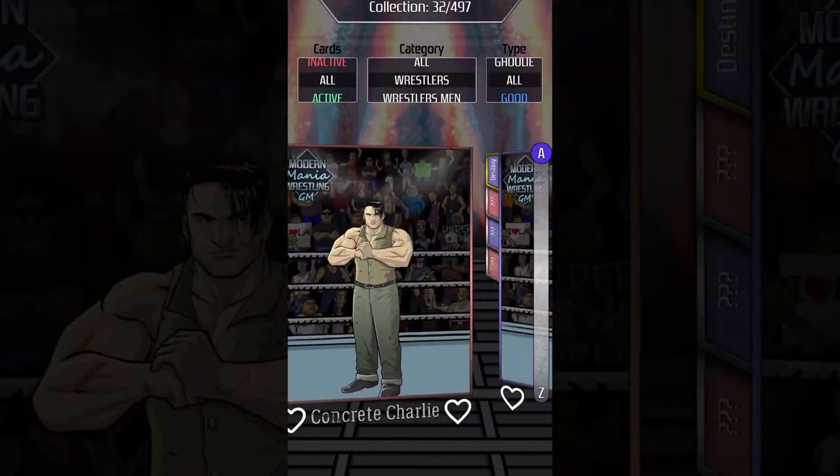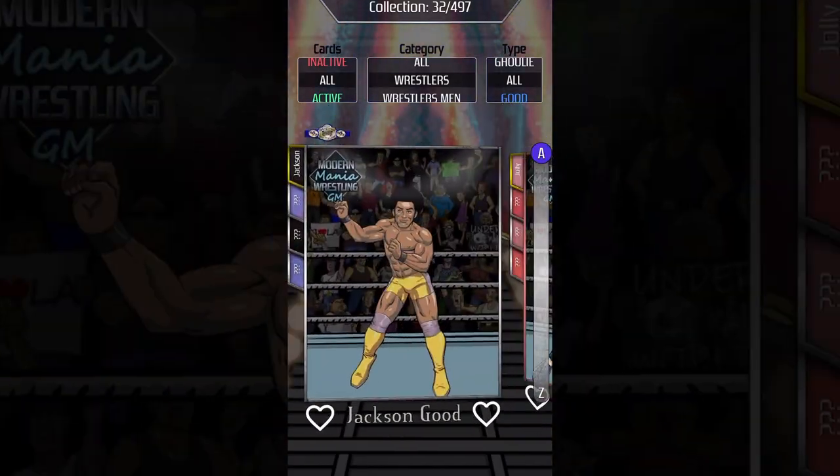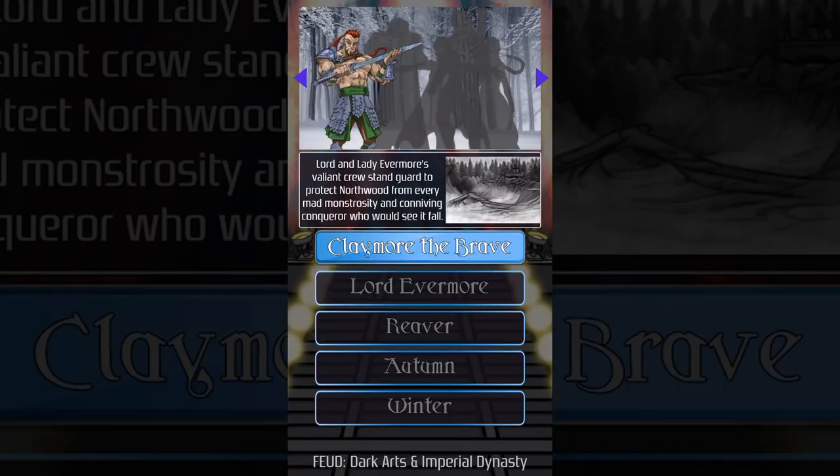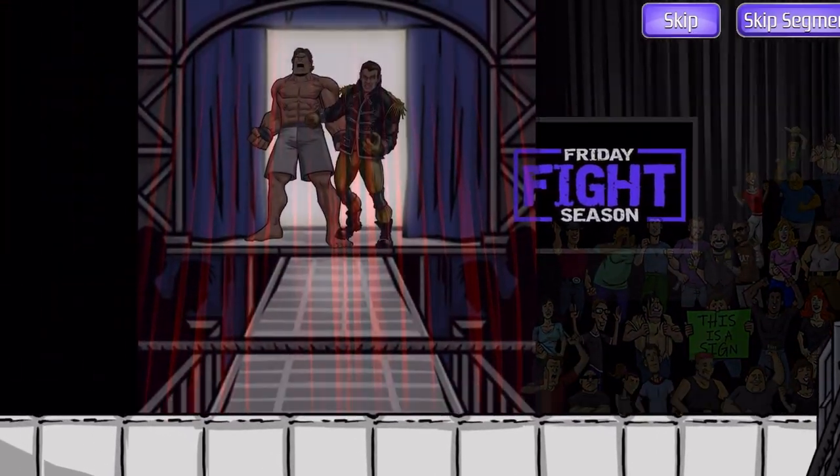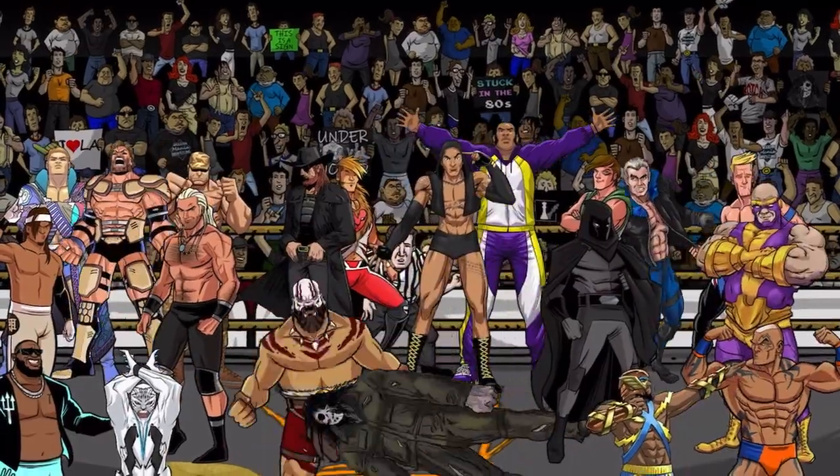Try to collect all 497 current wrestler cards to unlock their respective feuds, tag teams, and factions. Jump into Modern Mania Wrestling GM right now and become the booker in control of your own wrestling empire.